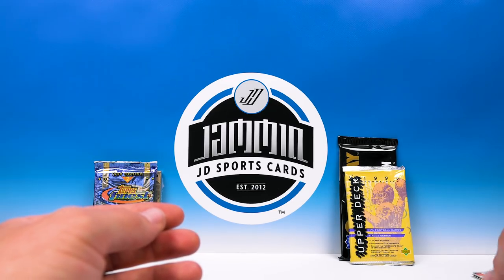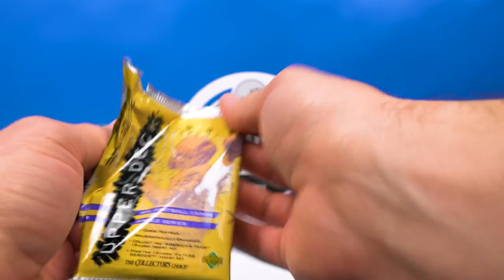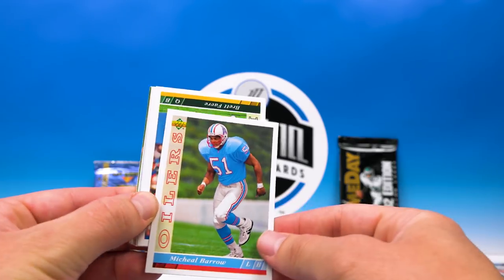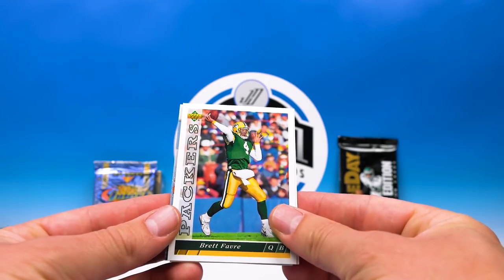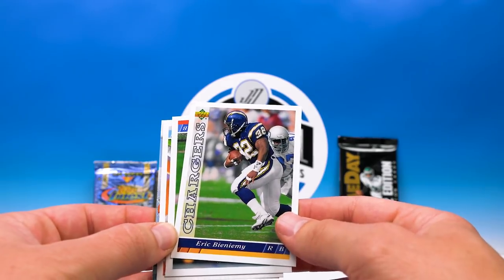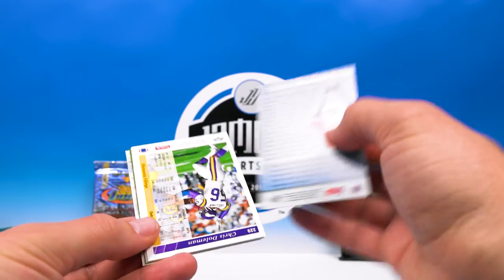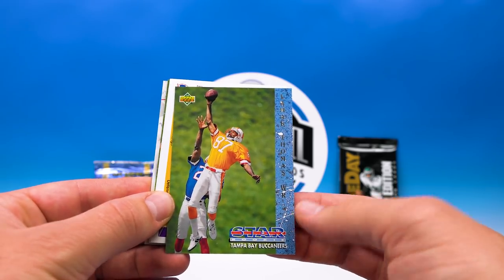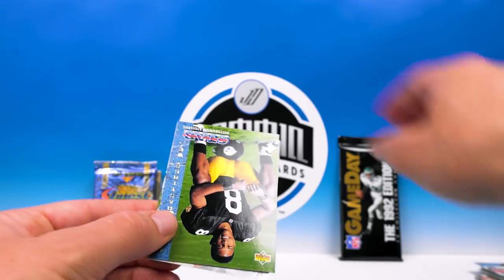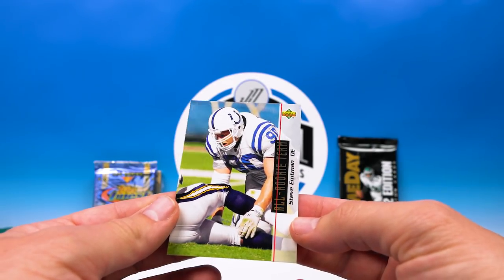Let's go to '93 Upper Deck, hobby pack. Shane, Michael Barrow — check it out — Brett Favre! That's sweet, digging on that. Eric Benamy, Mike Kroll, Kelvin Pritchett, Lamar Thomas — star rookie, kind of cool design — Chris Dolman, Carrie Cash, Tommy Maddox — another star rookie. We got Andre Hastings and All-Rookie Team Steve Emtman.